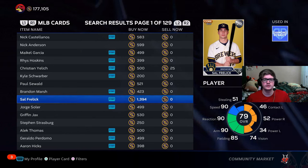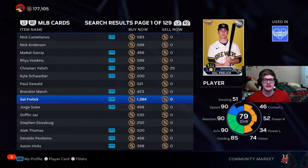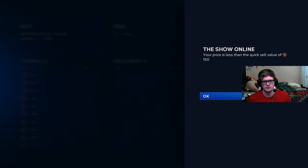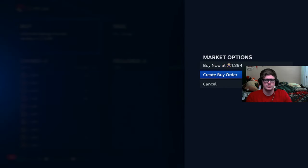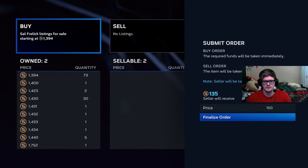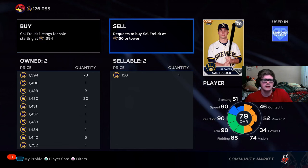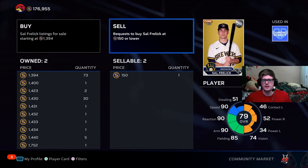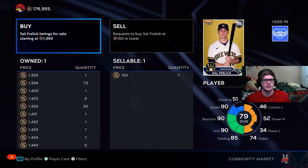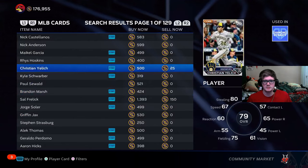Earlier in the video I mentioned that the pre-order Stubs were going to be very beneficial, because I do something called flipping the market. If you're unaware of what that is, I'll teach you. Take a sell free-look card, for example — create a buy order. Check his quick sell value, which is 150 Stubs. Notice you do not want to select the buy now option. Create that buy order, put it in for 150 Stubs, finalize the order. It goes under the sell tab. Once that order goes through, you have that card and you create a sell order, listing it for one less stub than the current lowest — in South Relic's case, 1,393 Stubs. Then you just do this in mass production.